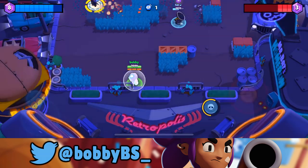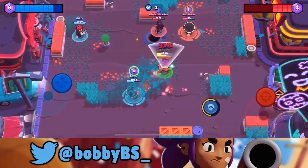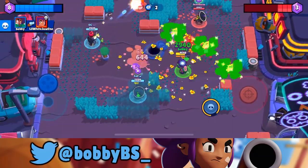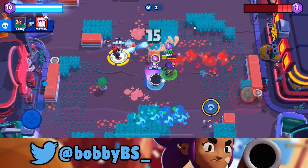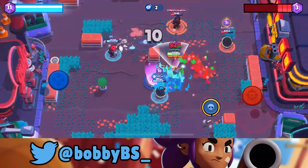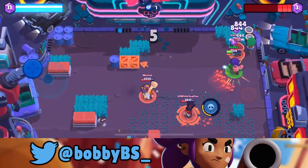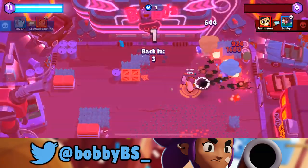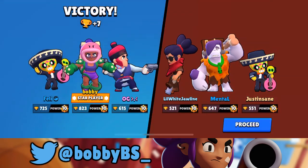We go back for the Frank — we bait a little. Felly gets a really good heal. I pop my super to the side and get enough health to take it out, but getting that bush health might have kept us alive. I think I would have rather had the other star power. I play really aggressive because I know Felly has his heal so I can move up. The Frank has given up — I steal the kill from OG. Felly has 10 gems so we go a bit more aggressive. We tie it up and that ends the game.